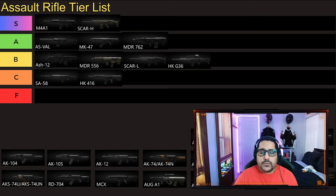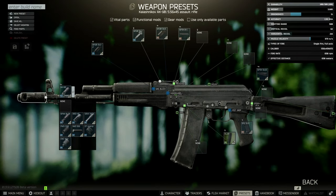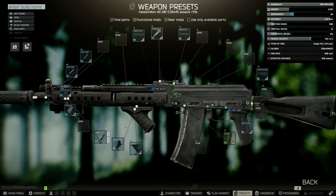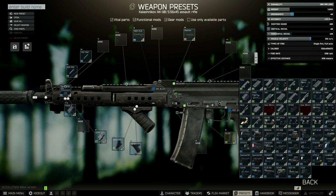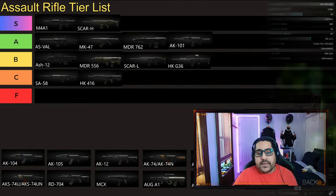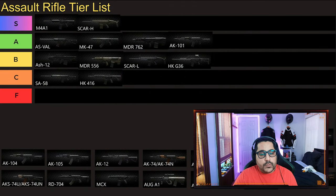Next gun is also 5.56 and that is AK 101 — another budget 5.56 platform gun. But this one, in my opinion, is better than all the others because you can use all of the AK mods and it's so cheap to build. Then we have the AK 102, also a 5.56 gun. That goes to C tier for me. I do not like the short versions of the AKs. I don't know why you would use it because of the recoil — it's just much worse and it costs the same.